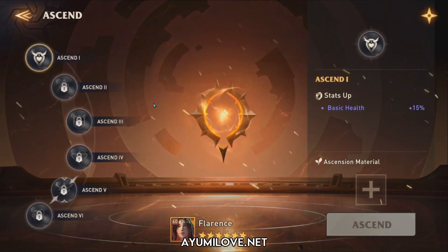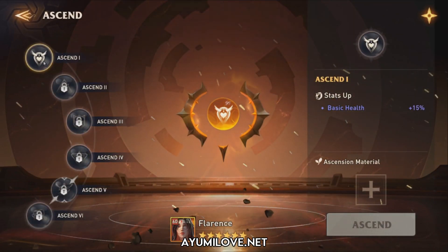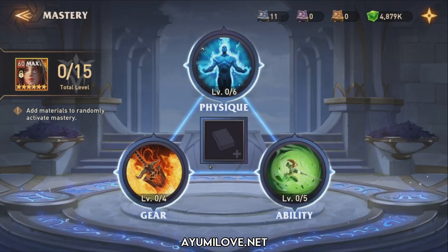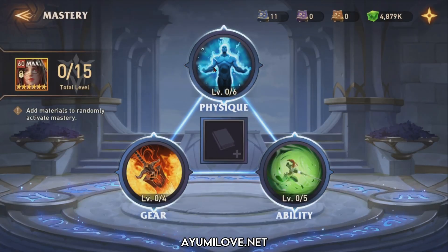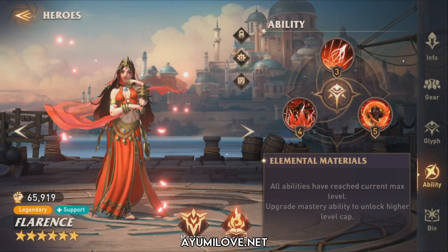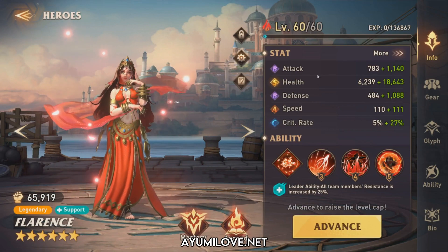Flarence's glyphs and abilities are all maxed out. She does not yet have any ascension, but getting ascension will improve her health. I did not invest any mastery books in her — it's not necessary. That's basically the Flarence build. Let's move on to the second hero, Bachelet, the fire leopard who builds a long fire spear applying the Ignite debuff.